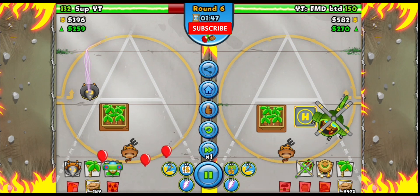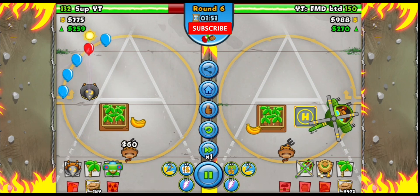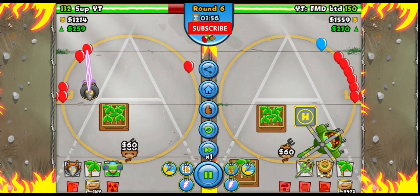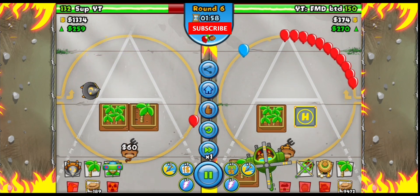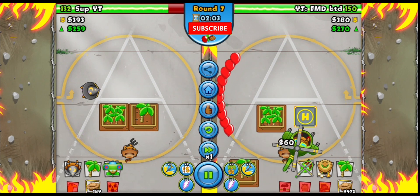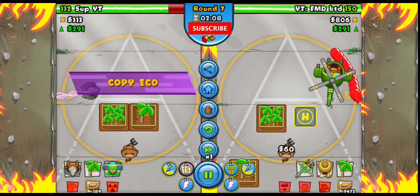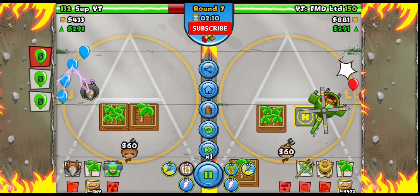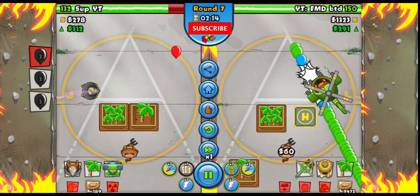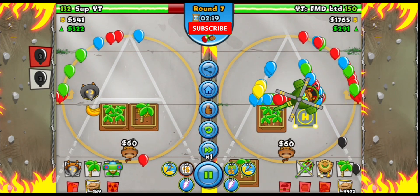The reason I like but dislike this heli strategy — first of all, I'm not a big fan of touch-to-follow towers like the dartling and the heli. But on the plus side, on this map you kind of need a touch-to-follow tower because balloons are all over the place. With the send path and the AI path it's very necessary, so that's why heli has such a great advantage here — I can concentrate it where I need it.